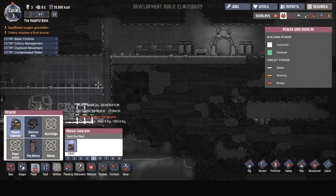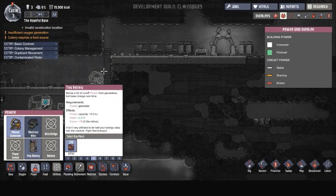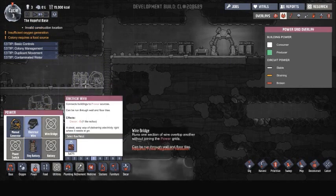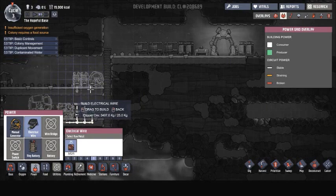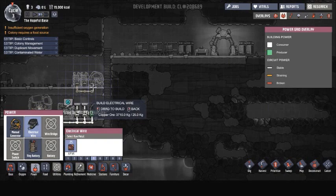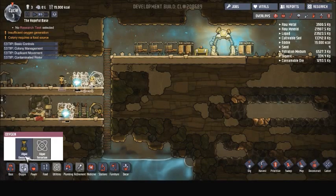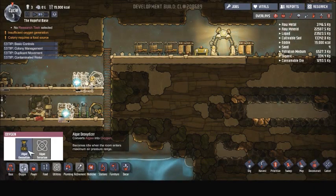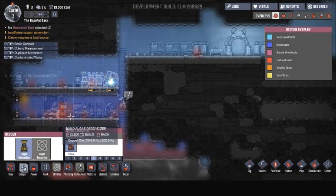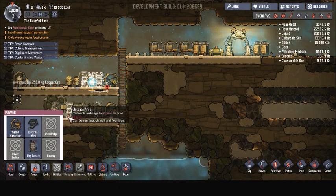Let's make another generator up here so we can have a reliable power source, and we will put a few algae deoxidizers — I'm probably saying that wrong — to get some oxygen going. Deoxidizer, yeah I was right. Let's plug these in, get those going, get some oxygen production going.